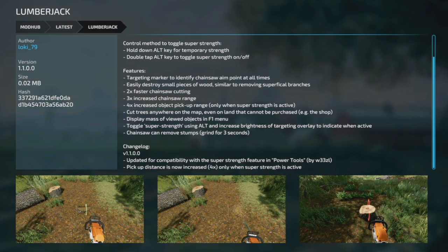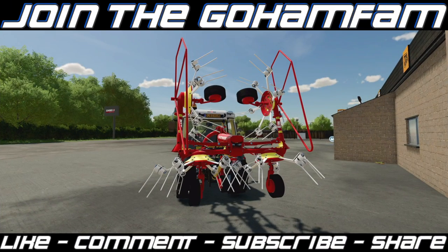Lastly we have an update to the Lumberjack mod — changelog 1.1. Updated for compatibility with the Super Strength feature in Power Tools by Weasel, and pickup distance is now increased to 4x only when Super Strength is active.